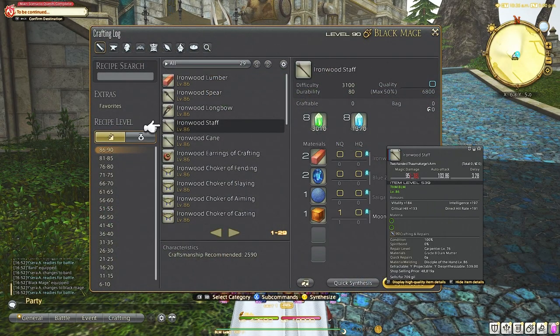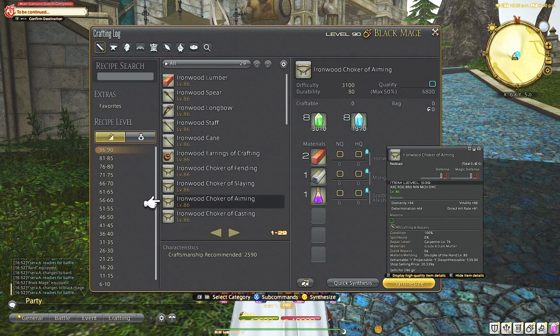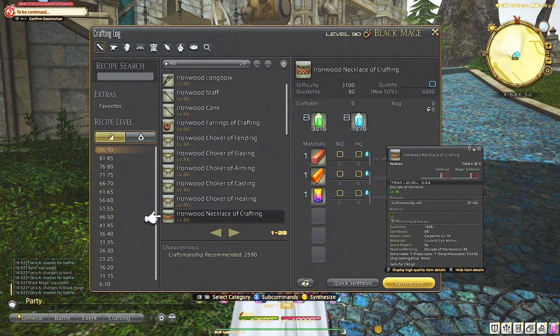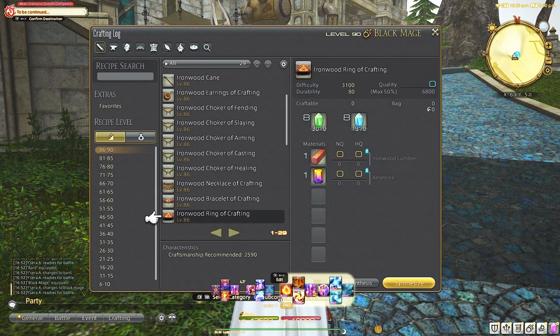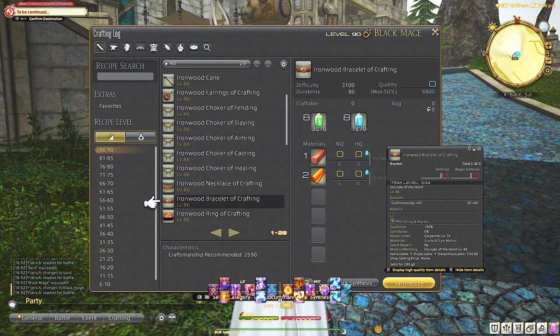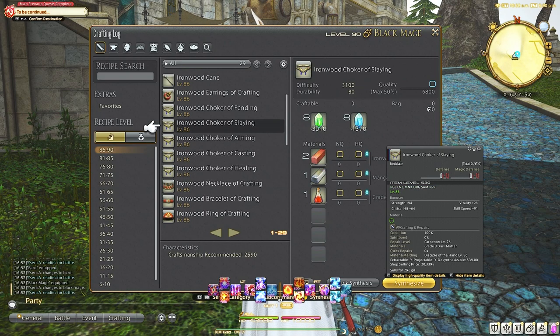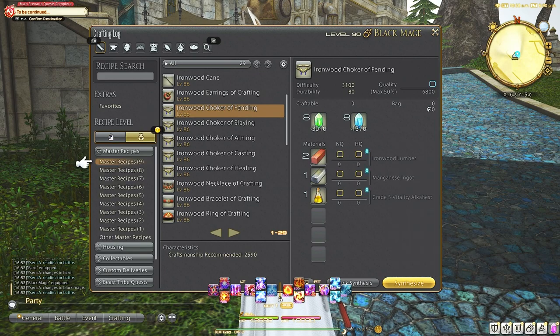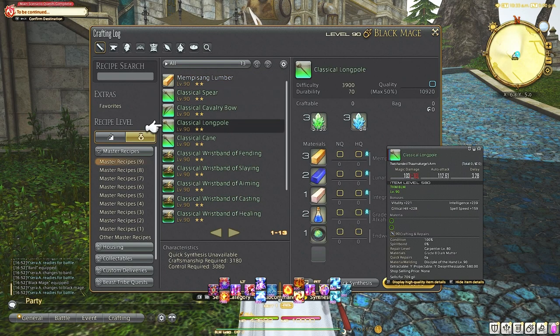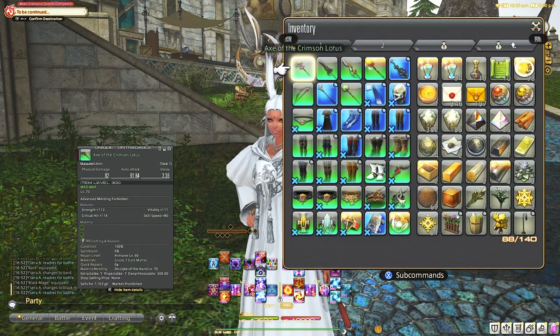White or gray gear can be considered normal or basic equipment. You can usually buy this from an NPC vendor, sell it on the market board, and it can be crafted. These can be normal quality or high quality. There are some unique and untradeable pieces of all types of gear — unique meaning you can only have one equipped or in the inventory, and untradeable meaning you can't trade it to anyone else and it's usually market prohibited.